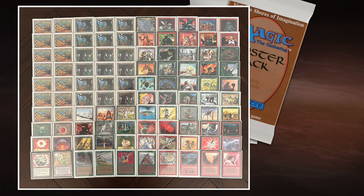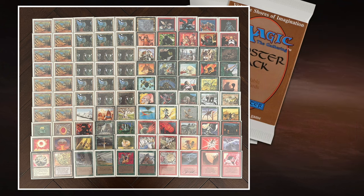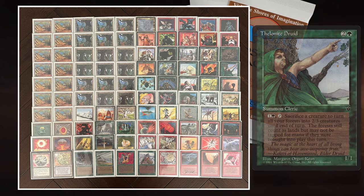If the aggro plan doesn't work, I have bigger creatures: Cockatrice, Thicket Basilisk, the Killer Bees — a great way to sink mana — and a Two-Headed Giant. So it's not all small stuff; I also have some bigger creatures for later in the game. Another card I really like for the long game is the Thelenite Druid, a 1/1 for one green and two from Fallen Empires. I can tap the Druid, sacrifice a creature, and all my forests turn into 2/3 creatures. I think this is one of the stronger cards you don't see often, but it can really win you the game out of nowhere.